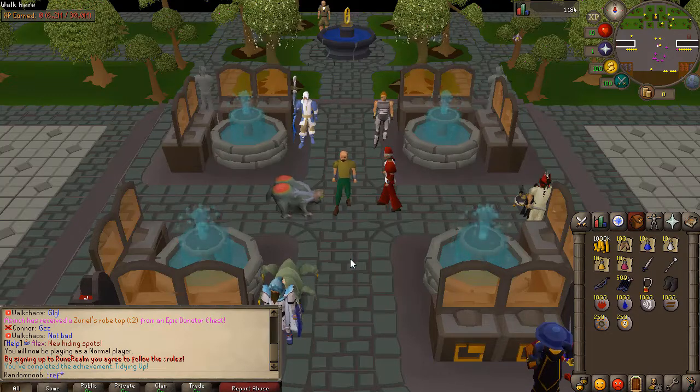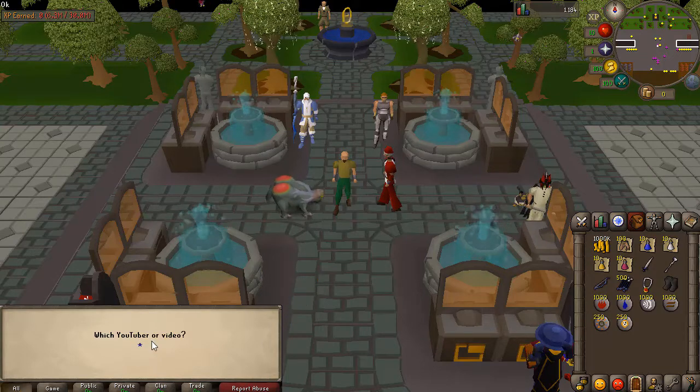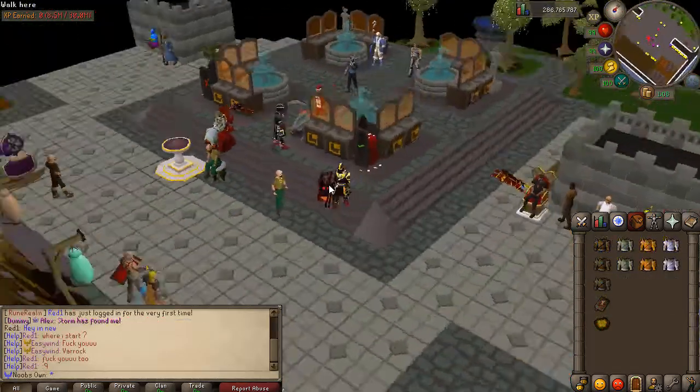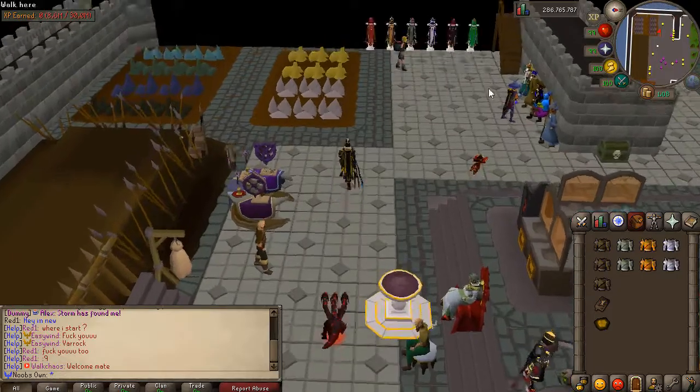If you type the command in game, you'll be able to click YouTube and then click my name to get a nice little additional reward. The home area is a custom map where you have basically all the features you need — skilling, shops, and altars where you can switch your magic spell book and prayers.